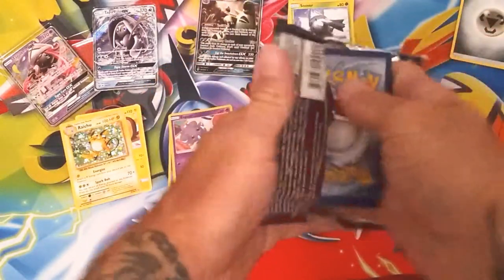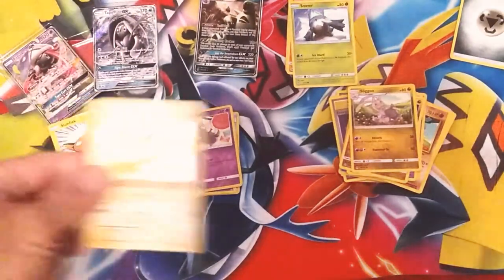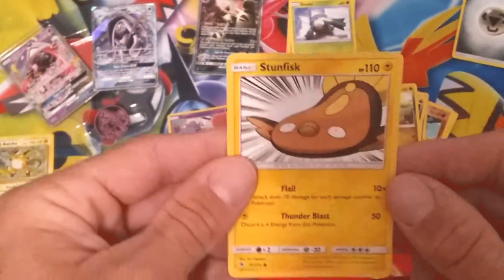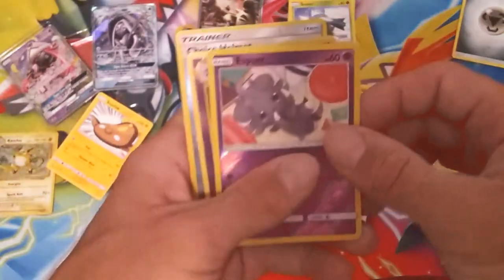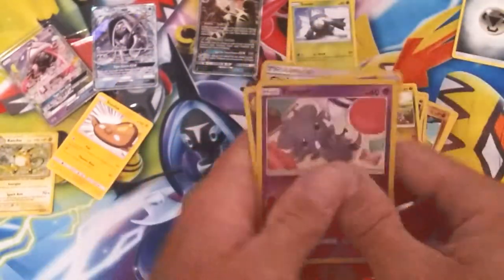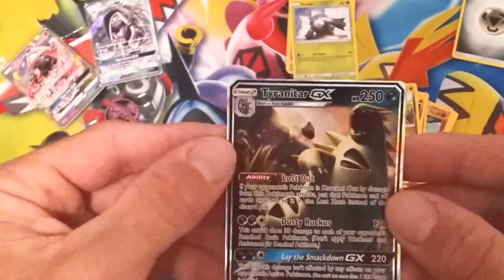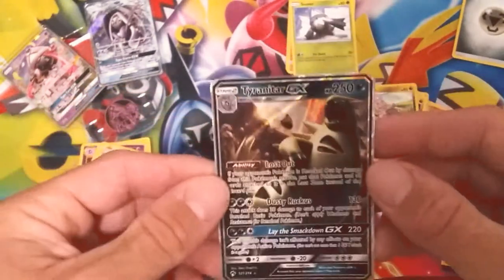Let's go ahead and do a few recaps here. Raichu right there - holo Raichu, very beautiful, love the artwork. And then of course I'm actually starting to like the Stunfisk - that's actually pretty cool. We got us reverses - that Haunter Reverse is cool, and then the Trainer Reverse as you can see right there. And then of course the gold for today is the GX. Let's see if we can pronounce this name correctly - Tyranitar, Tyranitar GX. So that is very cool right there for today's video.